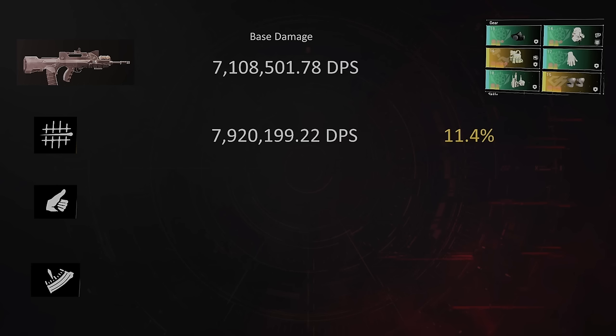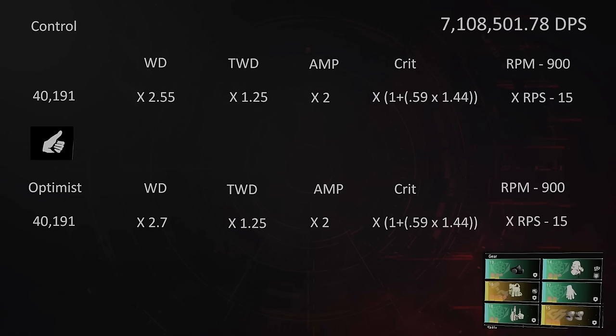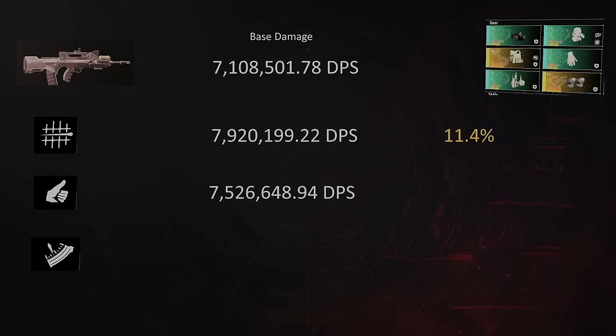For Optimist, most people have come to the realization that diminishing returns is a thing. The calculation is 40,191 times 2.7 — which is the average achieved by Optimist over a full magazine, 0 to 30%, 15% average. Times 1.25 for total weapon damage, times our crit chance and crit damage, times 15 rounds per second gives us 7.5 million — a 5.88% increase on our control.